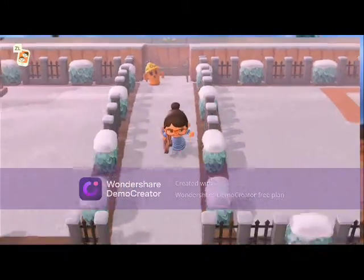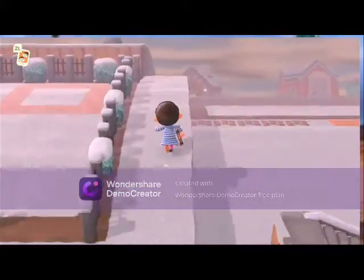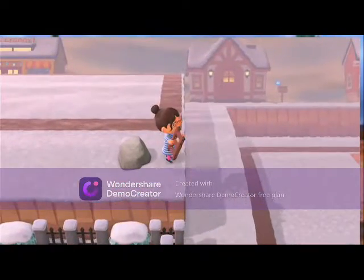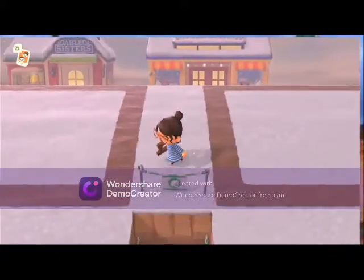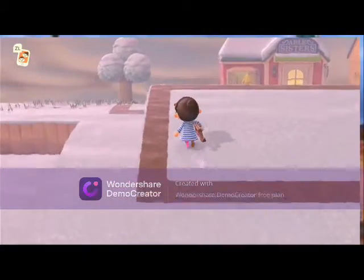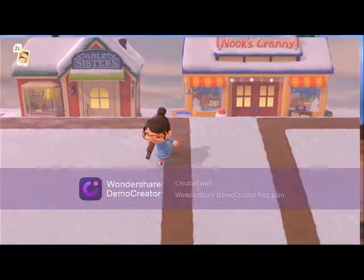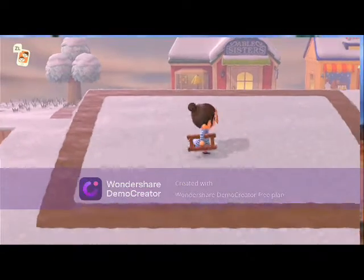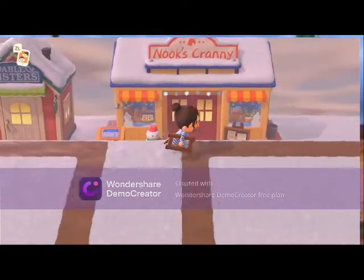I need to add more to the back. Over here where the incline is, there's another set — I think it's eight instead of ten because the shops are in the way. So I won't be placing any houses up here yet because it won't work. I'm going to have to move and sort the Able Sisters and Nook's Cranny before I can do that.